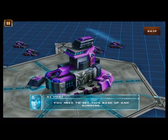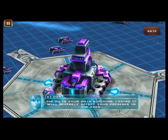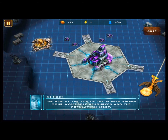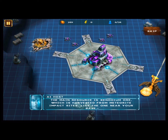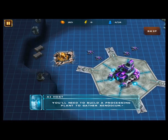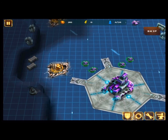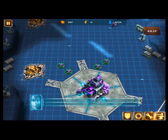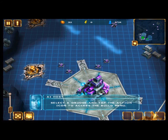You need to get this base up and running. The HQ is your main building — losing it will severely affect your presence in the area. The bar at the top of the screen shows your available resources and the population limit. The main resource is Xenodium ore, which is harvested from meteorite impact sites like the one near your base. You need to build a processing plant to gather Xenodium. To construct new buildings, you use drudges, your basic workers. Select a drudge and tap the action icon to access the build menu.